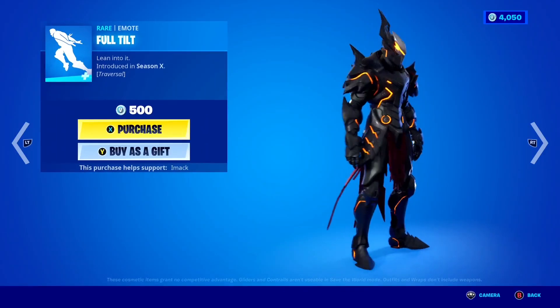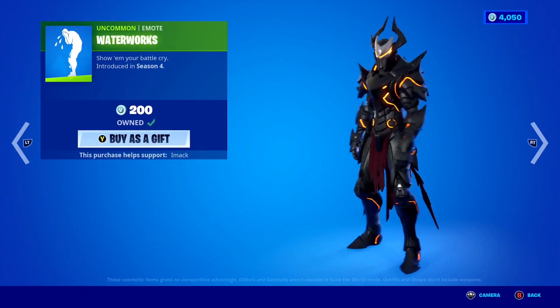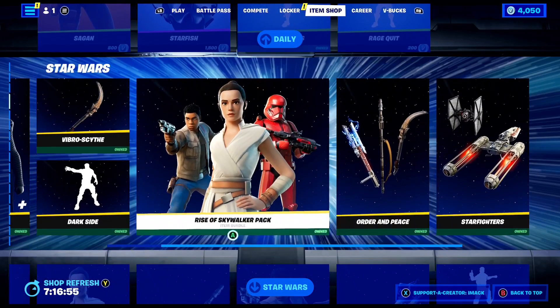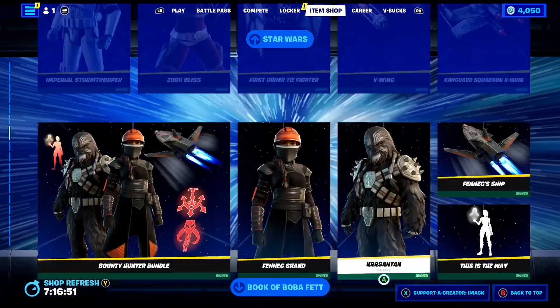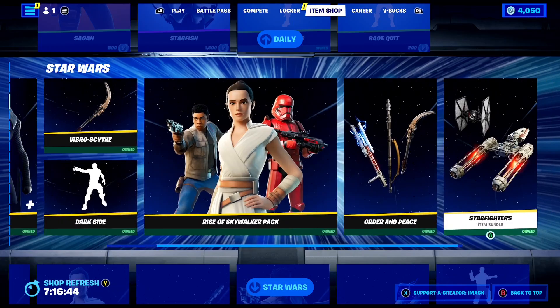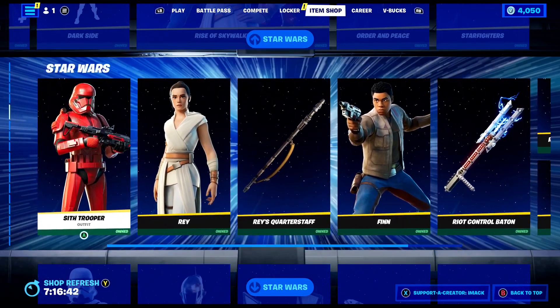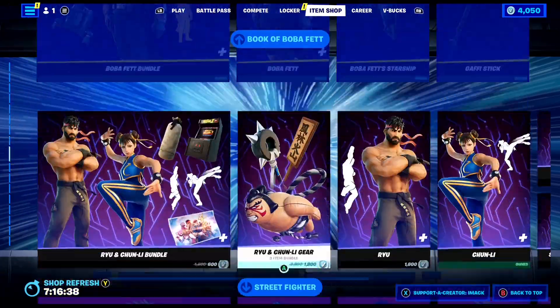Then you've got some emotes: Full Tilt, On Your Marks, the Rage Quit emote, and the Waterworks emote. Down here we've still got all of these Star Wars skins in the Fortnite item shop today. Make sure you get these when you can, because we don't know how long they're going to be lasting in the shop. All of the item shop Star Wars skins are still back today.